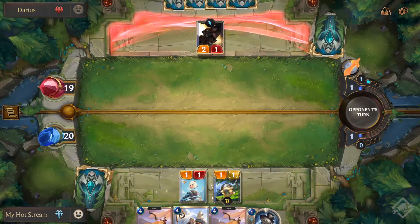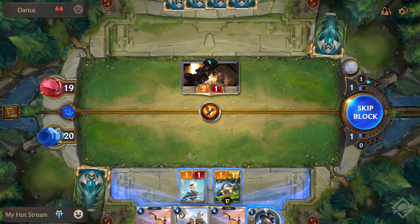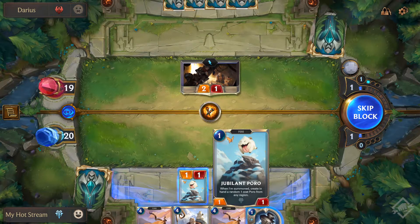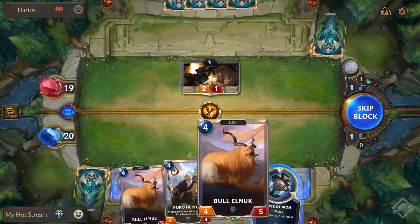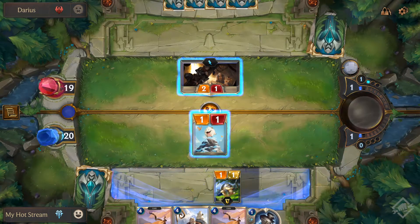He's not going to swing though - we know that. Why would he? This is just the game doing that on purpose. Deal one to the enemy nexus. I'm going to block with the little Jubilant Poro and slap that spell on the little Jubilant Poro.